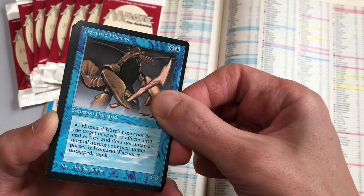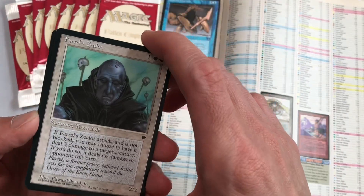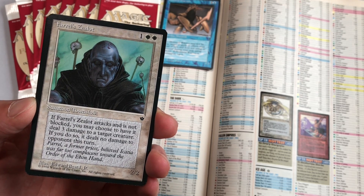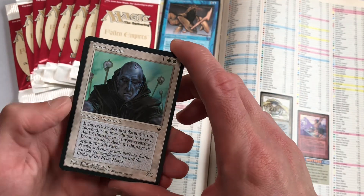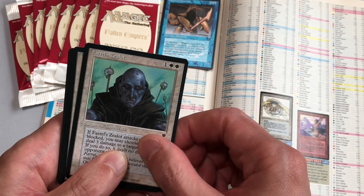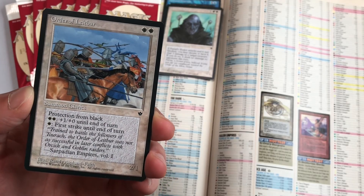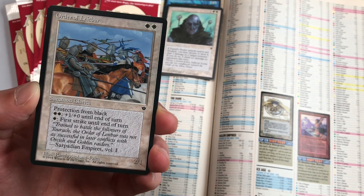Please subscribe if you want to see the rest of these packs being opened in Las Vegas. We also have Feral Zealot — one colorless, two white. If Feral Zealot attacks and is not blocked, you may choose to have it deal three damage to a target creature; if you do, it deals no damage to the opponent this turn. It's a two-two. Next is Order of Leper — pretty good in old school. For two white it has protection from black, gains plus one plus zero until end of turn, and for one white it gains first strike until end of turn. I've seen that card played many times in old school.